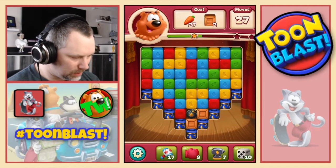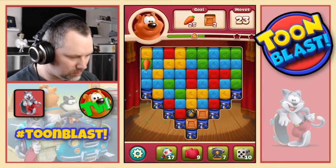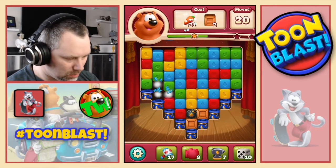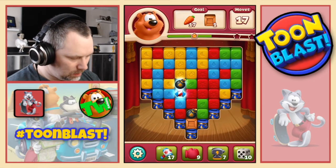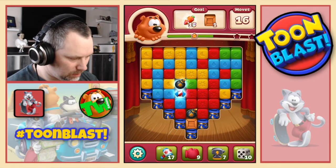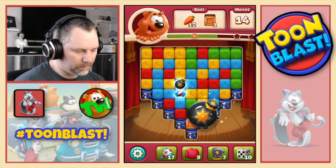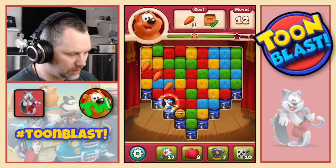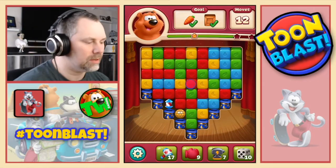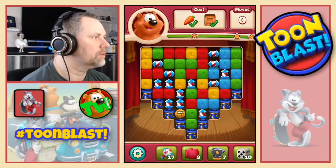Then we do those reds - that gives us a bomb. Reds there. More greens and blues. Blues again. Yellows. Okay, let's do the double bomb. Nice. That leaves us with three to get. And that should be it. Yes, there we go. We should get three stars for that as well. Yes, we do.